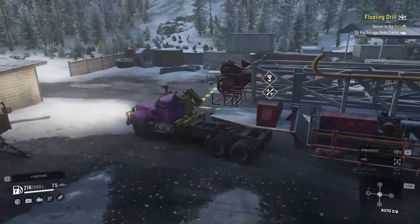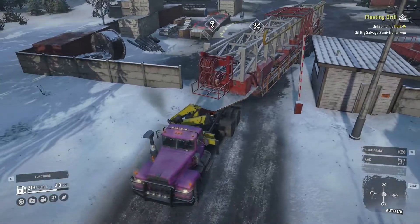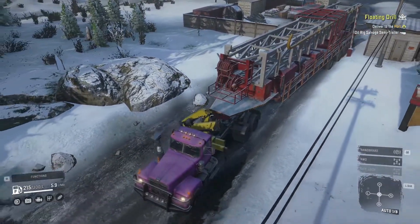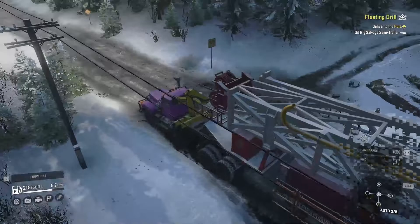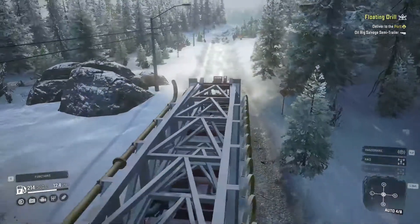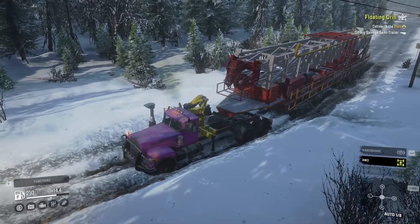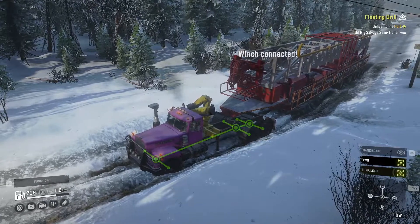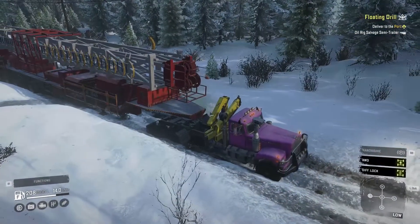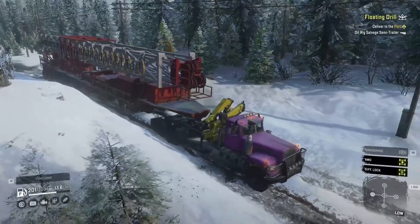And now we have to drive back down here and through this lovely amount of mud. We're not going to be going particularly fast — we're probably going to need to use the diff locks for a lot of this, because it's weighing down the back so much. It is very long as well, so trying to make it around the corner might prove a challenge.